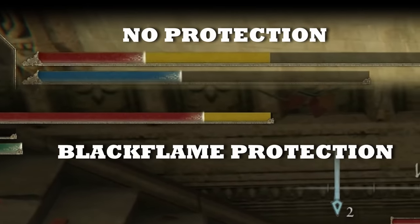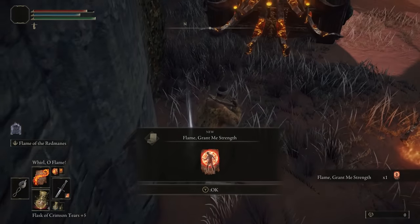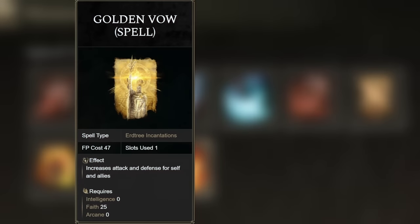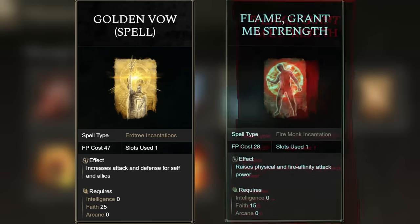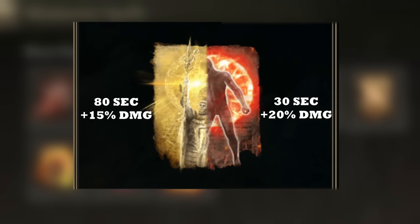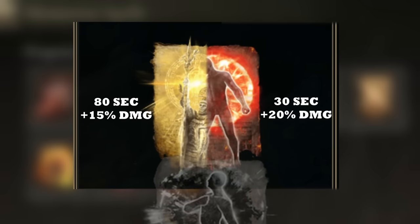You also want to get Flame Grant Me Strength and Golden Vow — great buff spells present in many Faith-based builds. Golden Vow is especially nice with its long-lasting buff and defensive aspect. Flame Grant Me Strength raises our fire damage, which is great because all the black flame spells are fire-based. You can combine them for maximum effect. Note that Flame Grant Me Strength can't be cast at the same time as Black Flame's Protection, so you'll need to decide whether to deal extra damage or be tankier for a given fight.